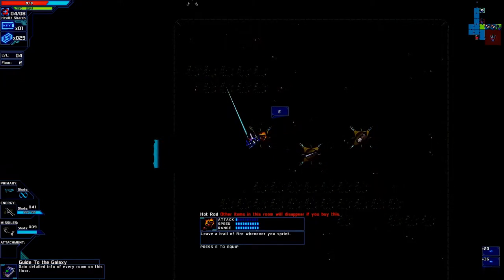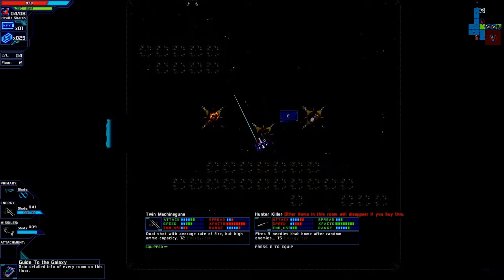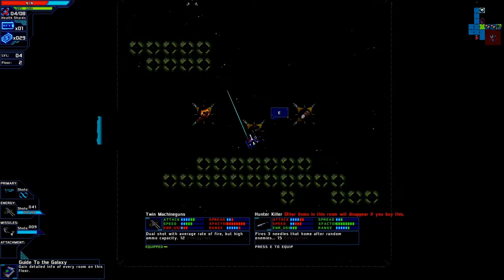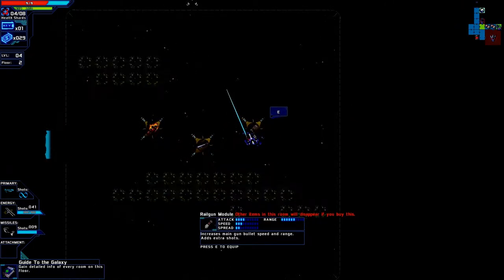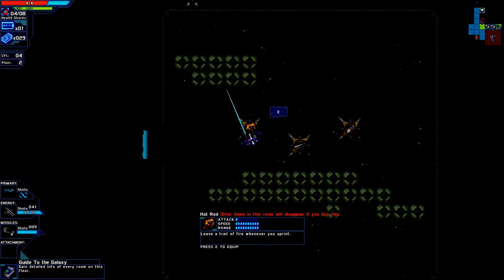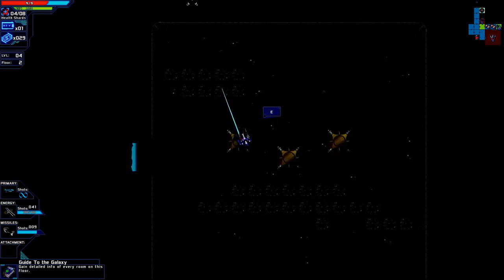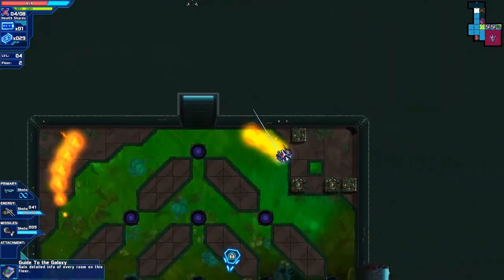We got the hot rod - leave a trail of fire whenever you sprint. The hunter killer fires three needles at home after ramming enemies. And rail gun module - increased main gun bolt spread and range, adds extra shots. I think I like the idea of the hot rod best from these options. So let's get that - whenever I sprint, flame on!